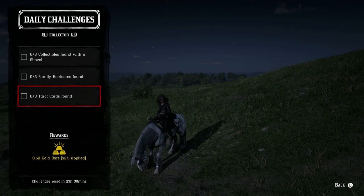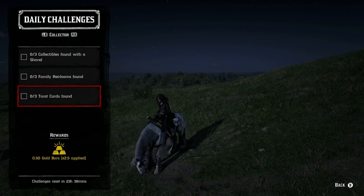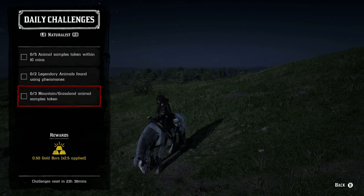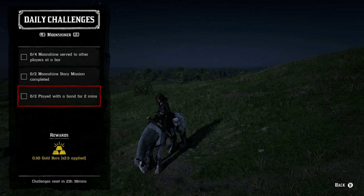For the Collector roll: Family Heirlooms are part of cycle three, Tarot Cards are part of cycle one for today, and then three collectibles found with a shovel. Tarot cards don't require the field shovel, but some family heirlooms do and some don't. If you want to guarantee you're using the shovel, go after arrowheads, coins, or the fossils if you're on PS4 — those pretty much always use the field shovel. If I'm wrong and a PS4 player is watching, correct me in the comments down below.